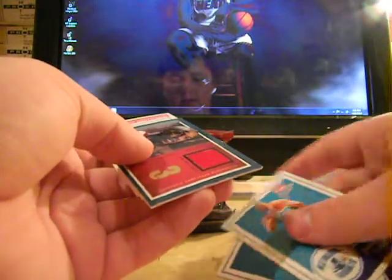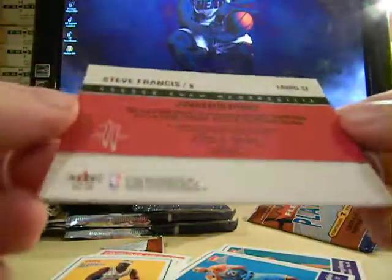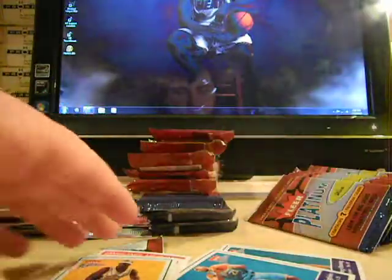Another Game Worn memorabilia — this one is Steve Francis of the Rockets, Game Worn Jersey. Very nice. Locker room memorabilia. Another hit, very nice. Steve Francis jersey. I like Fleer because they always chose good, nice, real healthy patches. Actually on that Steve Francis, you can call it a patch — it's actually a patch. It's not really a game-worn jersey, but they're calling it a jersey. It's up to them.